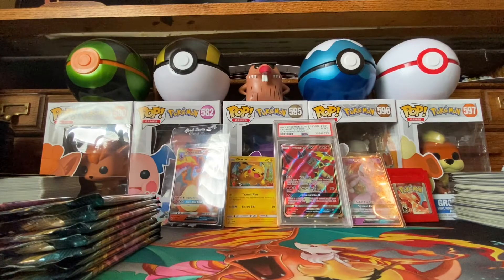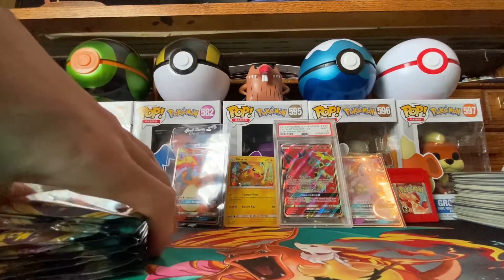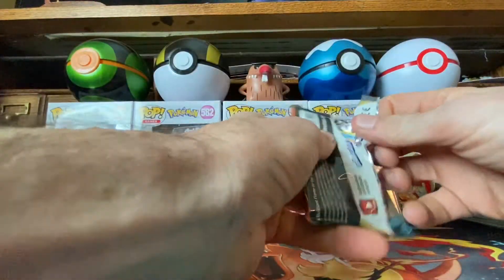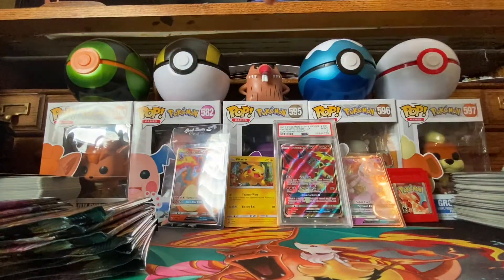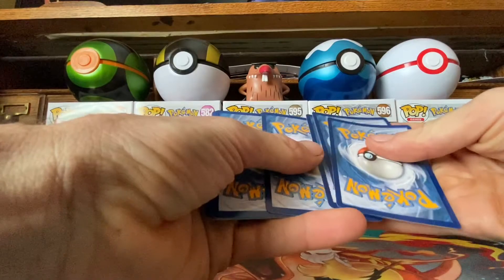What's up, Shiny Hunters! Today we are going Zard hunting with Sword and Shield Darkness Ablaze. We got 16 packs, so let's get it! Code card for all you guys — one, two, three, four.